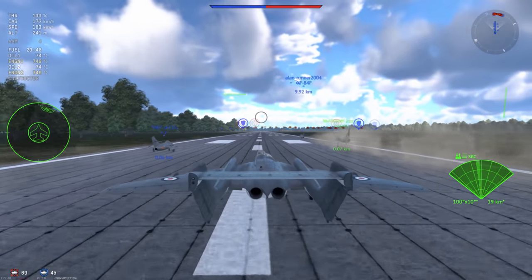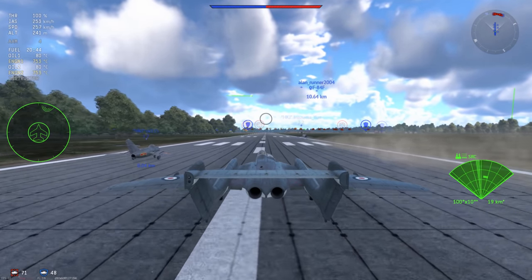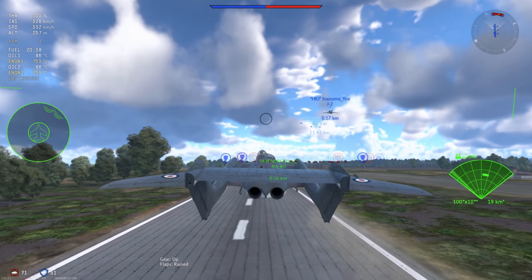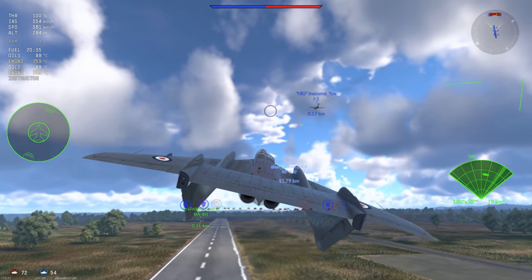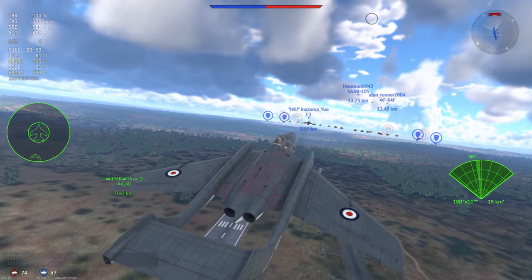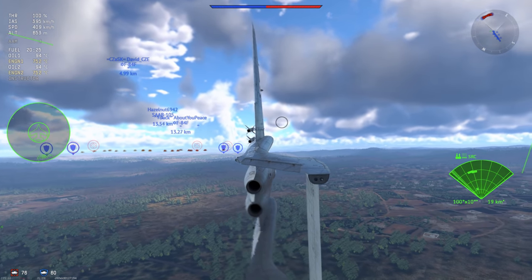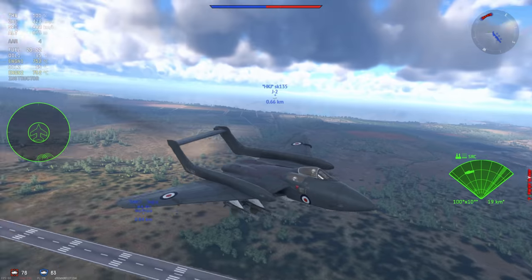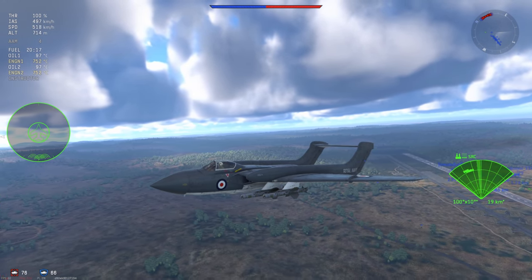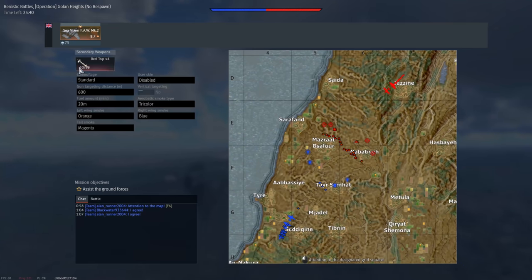This plane has a couple of outstanding characteristics. The first one being the Red Tops — they're pretty damn strong, 16G overload, and a decent two-and-a-half kilometer effective range at least in a chase circumstance, which is going to be your main engagement situation because you don't have all-aspect lock. This plane is an interceptor, which is why it was given Red Tops — I believe they're bomber interception missiles, same reason the English Electric Lightning had Red Tops. The Sea Vixen has four of these missiles, a radar, and RWR to guide them. No flares and chaff, but that's okay — you don't really need it.